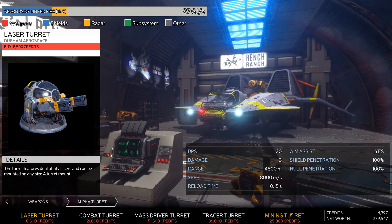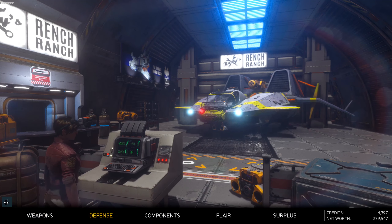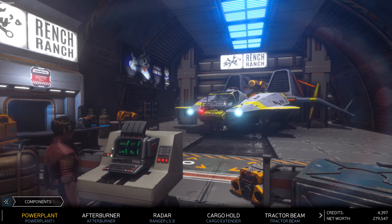There is a turret slot - let's see what options we've got. They're all more money than I can afford. The cheapest one is the laser turret at 8,500. I'll want to get at least the tracer turret. Aside from weapons, I upgraded the power plant by default. You don't have any power plants in your previous ship. With this upgrade you can run your afterburners pretty much constantly - without it your power depletes in about 10 seconds, but with it you can last like a minute.